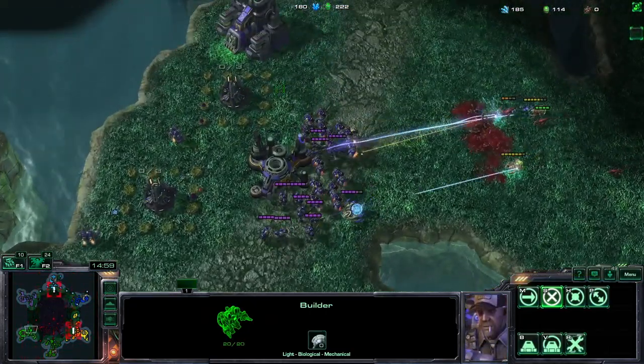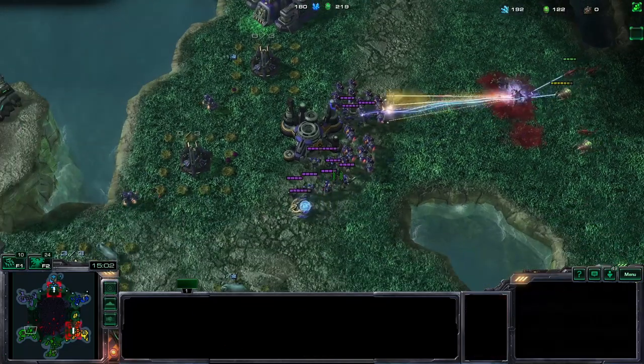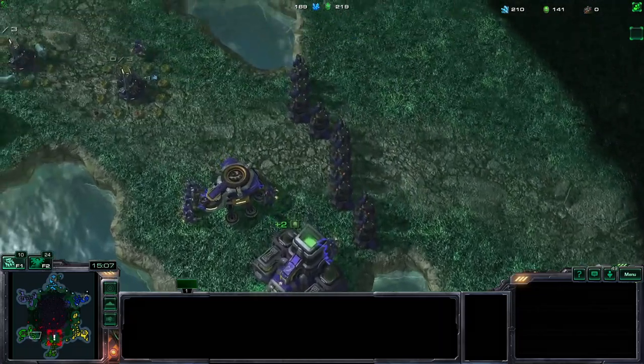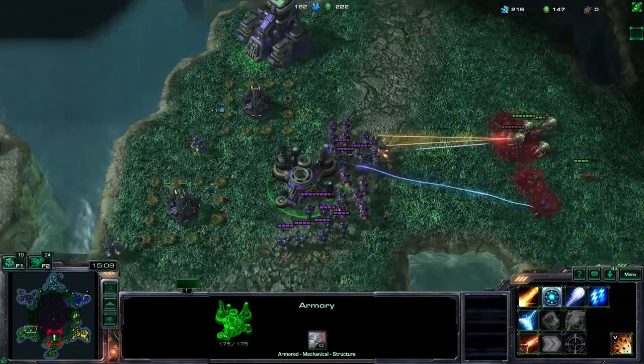This is the most gas we're ever going to get on this mode because we cannot build chemical plants. So next phase - if you can hold against roaches, get tier 2 marines.